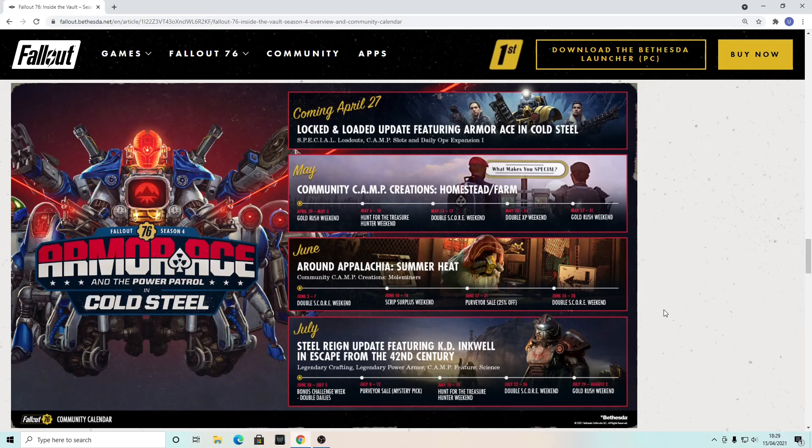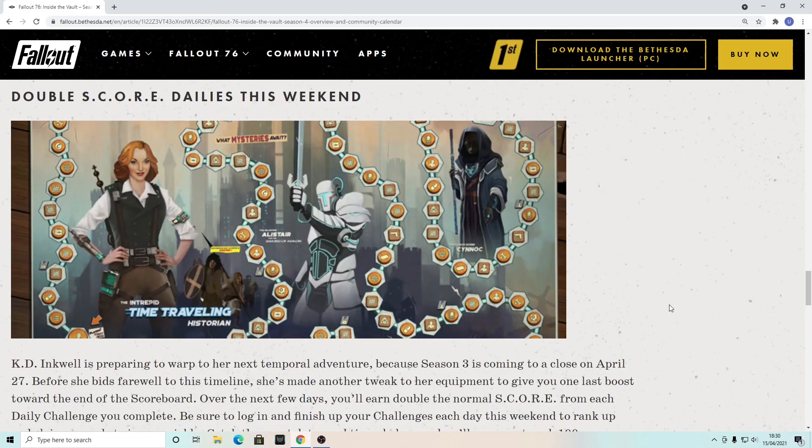In June, we've got Double Score Weekend, Script Surplus Weekend, and then June 17th to 21st there's a Purveyor Sale at 25% off. The last weekend will be Double Score Weekend. For July, we're going to get legendary crafting, legendary power armor, and Camp Future Science — I'm wondering what's behind Camp Future Science. There's also a bonus challenge week for double dailies and a Purveyor Sale mystery pick, though I don't think anyone uses that, Bethesda.